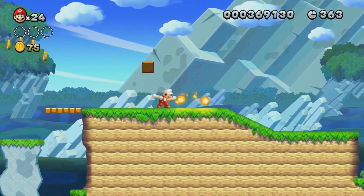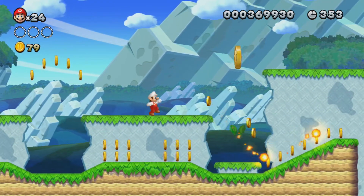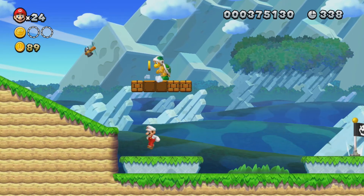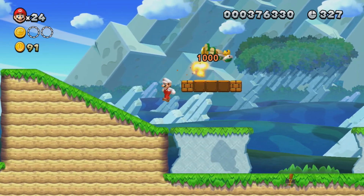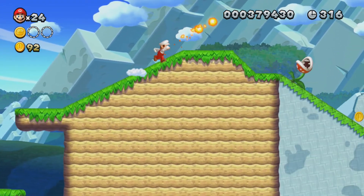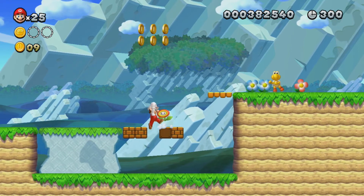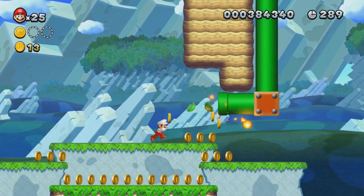Most of this level is filled with Piranha Plants, as the name suggests — Rise of the Piranha Plants. You want to make sure you pretty much have a Fire Flower at all times. Don't rush, just take your time through it and you shouldn't lose your Fire Flower if you're careful. Hammer Bros — you can hit them from above, but I think it's best to try and hit them from below, which will knock them out. You can also hit them with fire to defeat them. Hammer Bros are not nearly as broken as they were in the earlier Mario games like Super Mario Bros. and the Lost Levels.